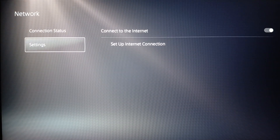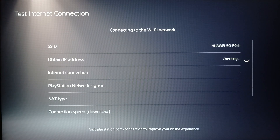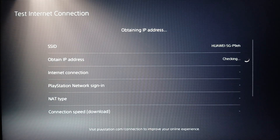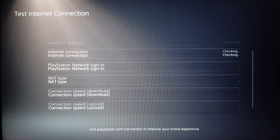Once you finish, go to Connection Status and click on Test Internet Connection. Wait for your device to test your internet connection, and if everything is good, you're good to go.